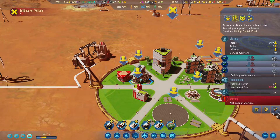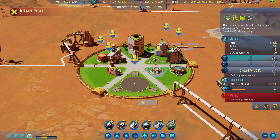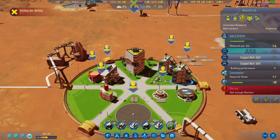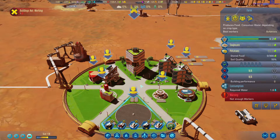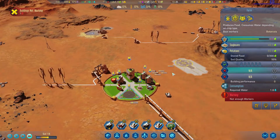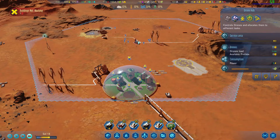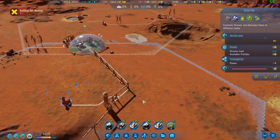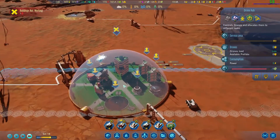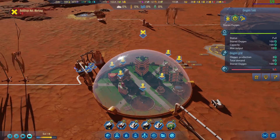One, two, three, four, five, six, seven, eight — nine, ten. We can only get 12 right off the bat. Do we want to go ahead and bring down our people? You know what, I think we do.